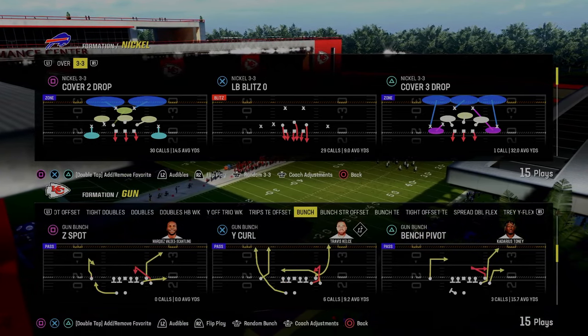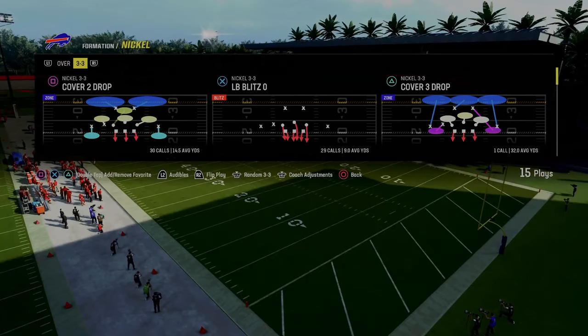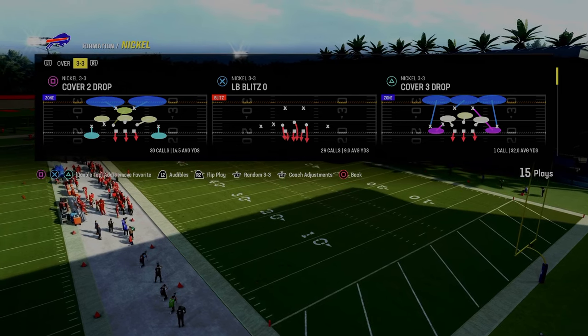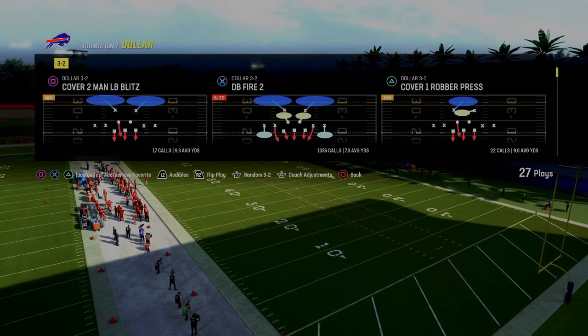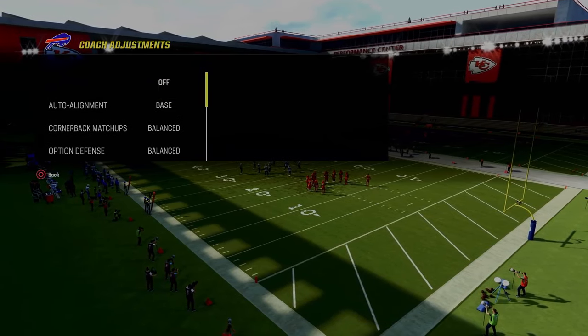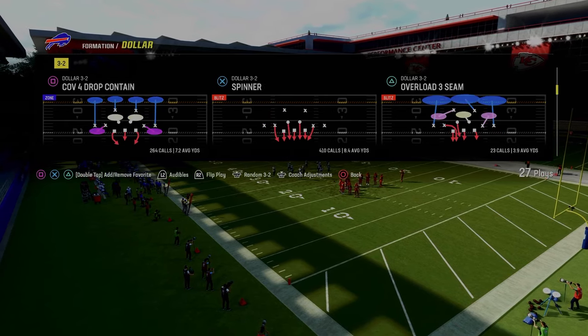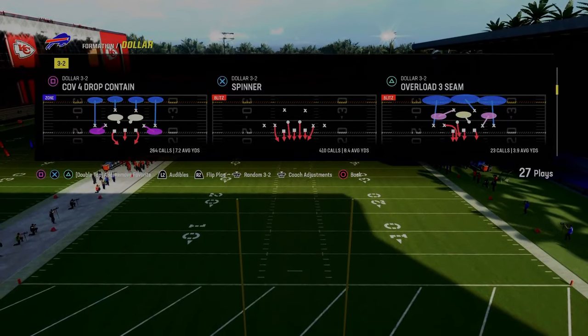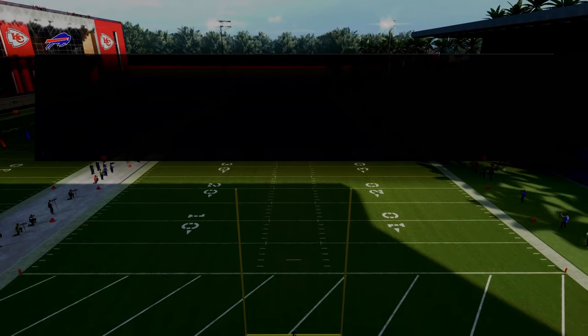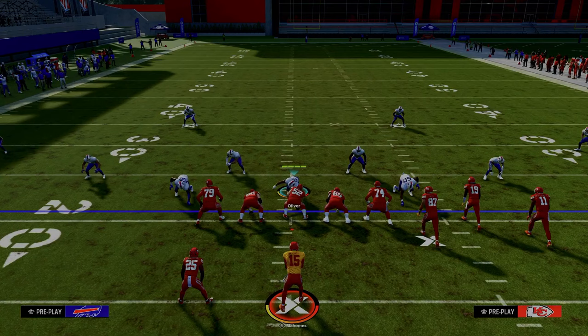I want to go over how to do it against some of the different meta formations you might be seeing, like bunch, trips, tight, bunch strong, all that stuff. The tip is basically this: we're going to be in a base alignment, put our zone coverage on default, and come out in a cover four drop. Whether you come out in cover four or DB fire two is really irrelevant — the alignment is going to be essentially the same.